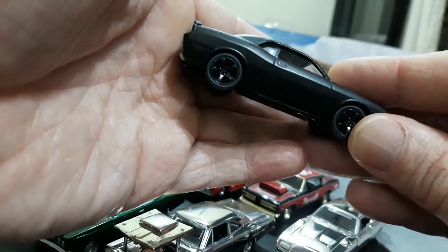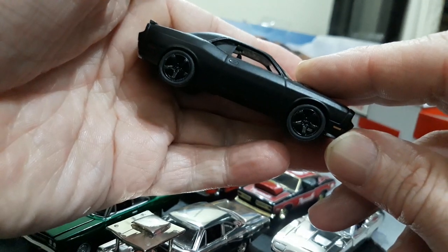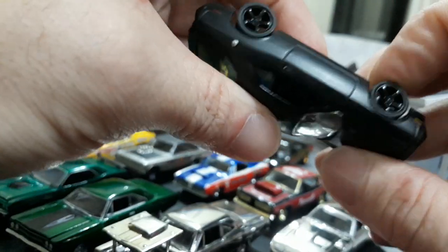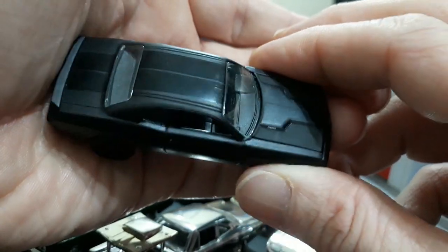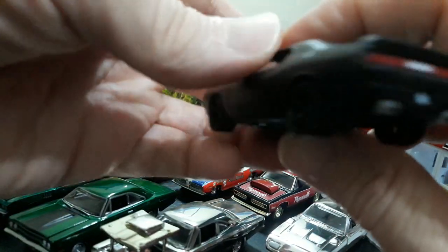Here's another modern Mopar that was in my top 10 all-time favorites in my collection — the all black modern Challenger, I think a 2011 or 2012. A very killer looking car with a sinister, evil look to it. I don't usually like all blacked out cars, but this one is very fitting with the matte black finish, gloss black stripes, and gloss black wheels. Another killer job from Greenlight.